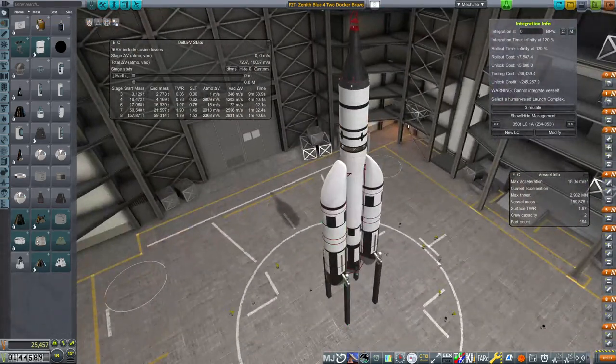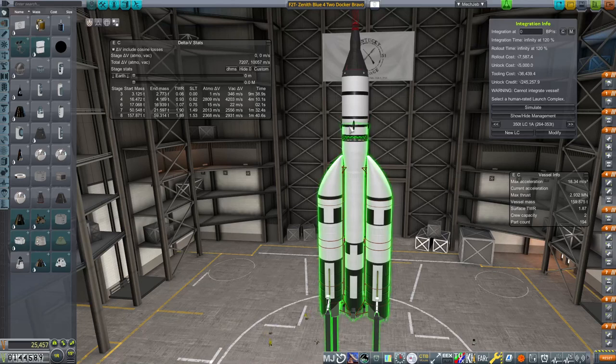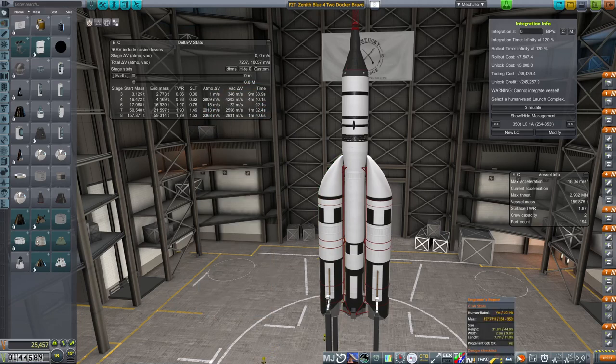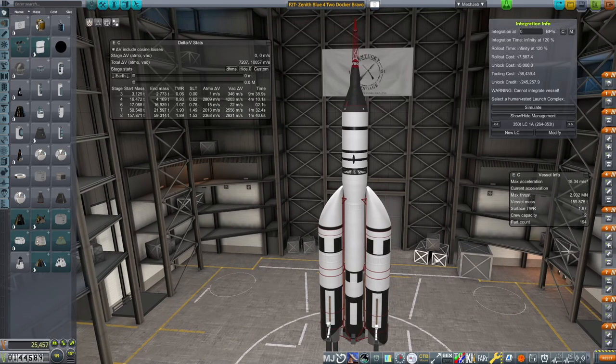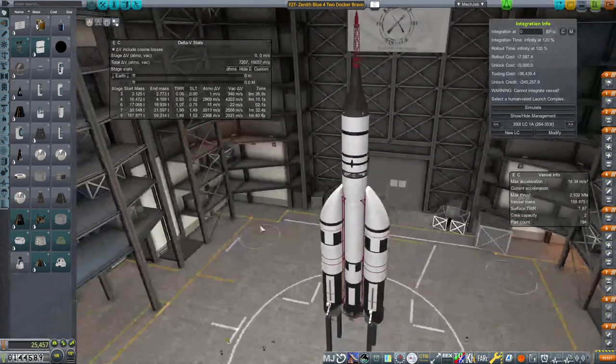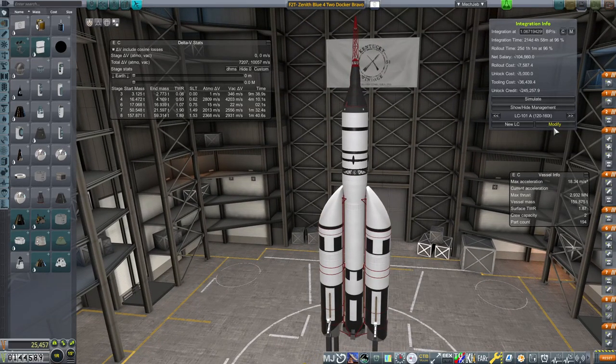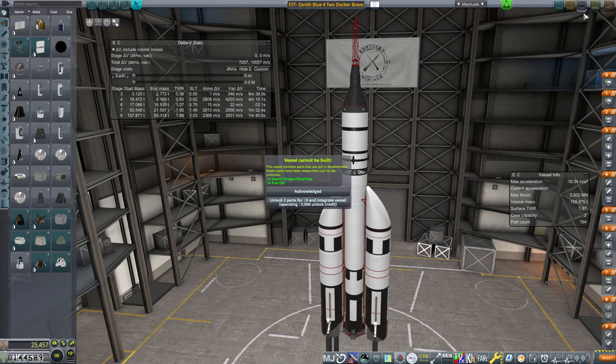Not a whole lot of changes here other than basically everything below this decoupler got switched out for an F2T. We did reduce the utilization on our boosters, because we've got to keep it under the 160-ton limit. What are we at for this little guy? 157.771. But the old launcher was like 120 tons, so this is far and away more capable than its predecessor. Vessel cannot be built — parts are still in development. Unlock two parts for zero, spending $5,000 on my credit.